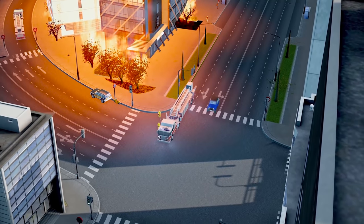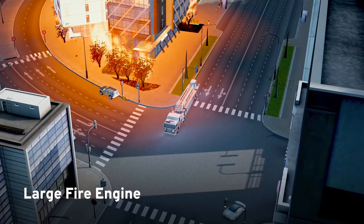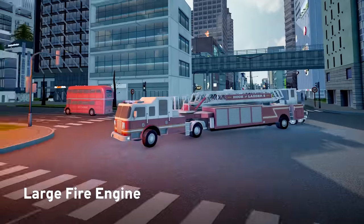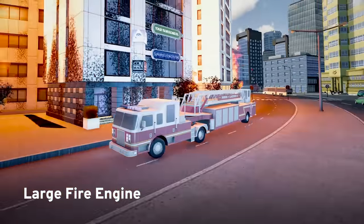Inspired by tiller trucks from North America, the large fire engine can tackle towering infernos with ease thanks to its six firefighters and three hoses. But beware of its slow acceleration and huge length, which can tie up intersections if you aren't careful.